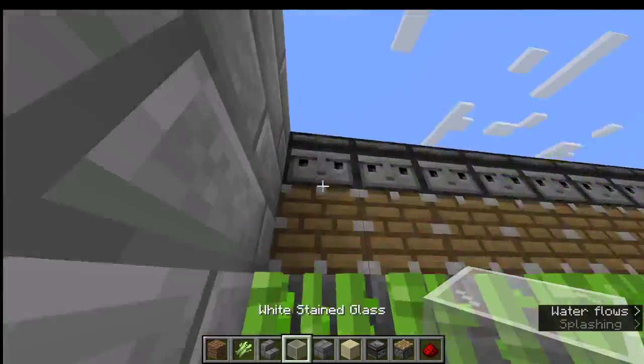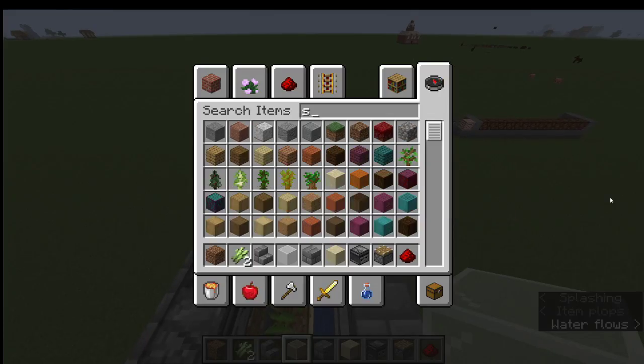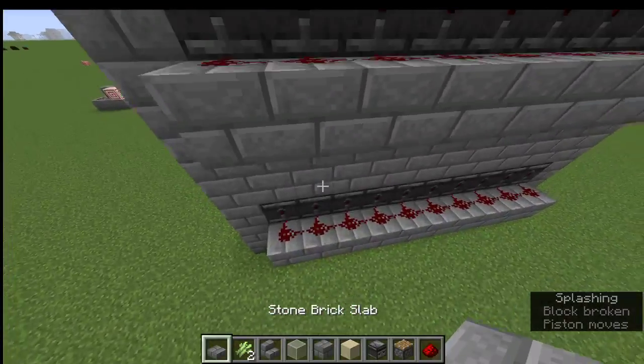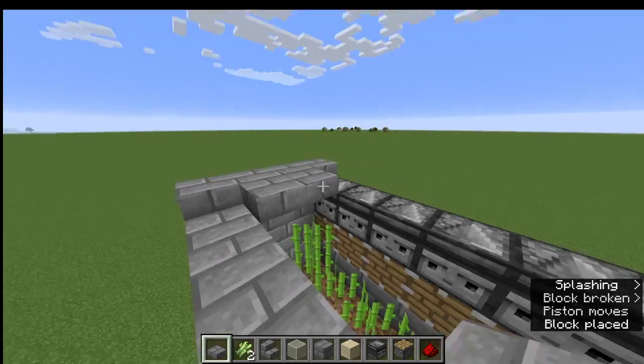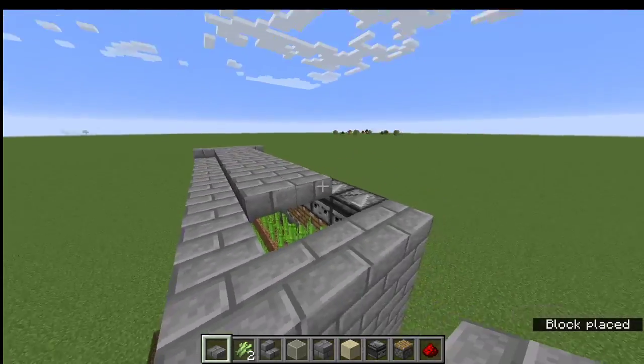If you really want to, you can expand this up and put a minecart chest under there. You don't have to do the water step or the staircase with bamboo, because bamboo grows without water. But if you want, at the top, you can just put a layer of slabs so that mobs can't fall in. And make sure you light it up, otherwise it won't grow.